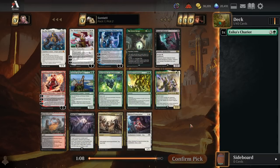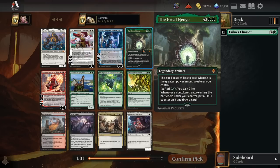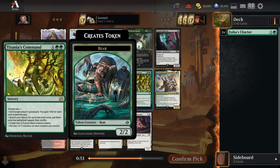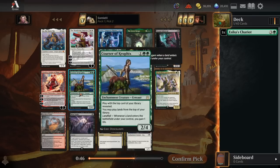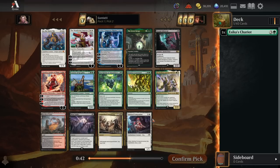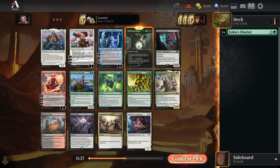Pack one pick two - there are a couple of the best green cards in the cube here. The Great Henge is going to cost a ton of mana, but if you have a good amount of creatures on board it becomes really cheap. It's a fantastic card and draw engine that also gains life and dumps a bunch of mana out for you. Titanoth Commands is a solid green finisher, Courser's great for more lands, and Inscription gives you removal in green. I think the Great Henge is the best of these to go with our Chariot.